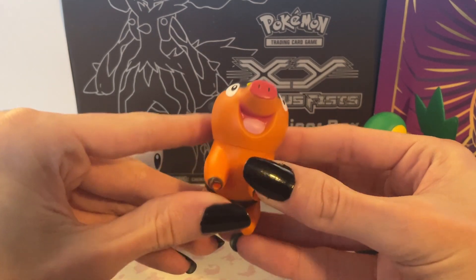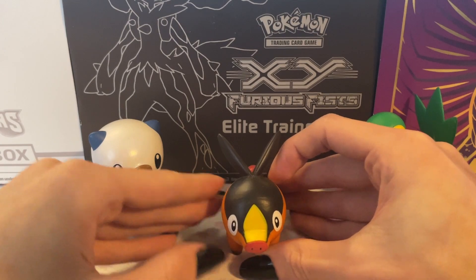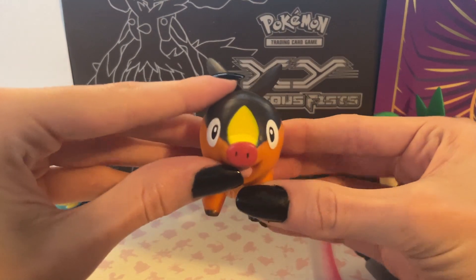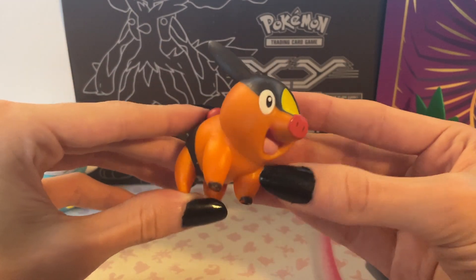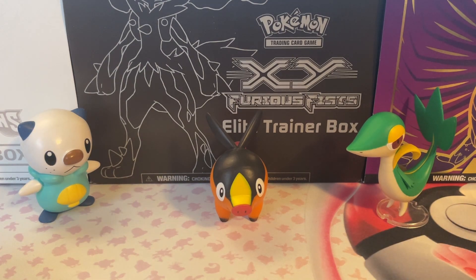This is Tepig here. He also has a stand that I'm not sure where it is, but he can stand up just fine. I think it's very ceremonial that I have the three Unova starters here.